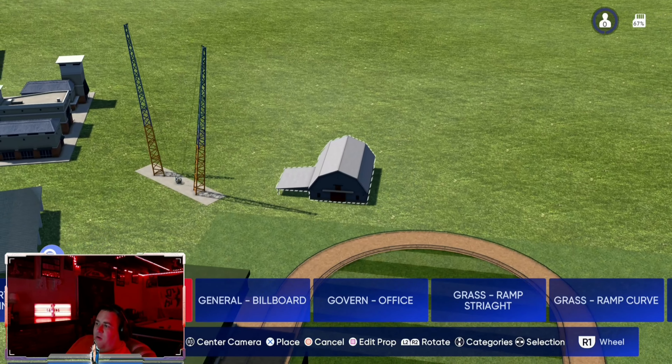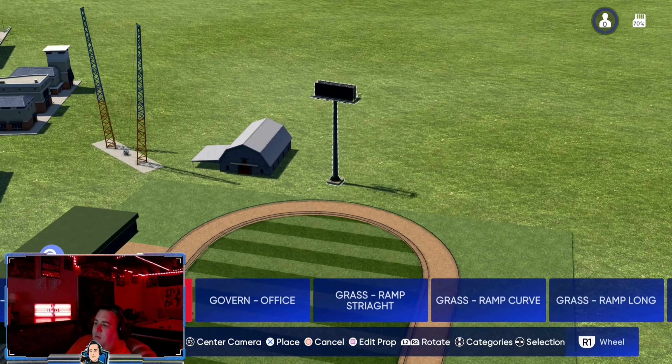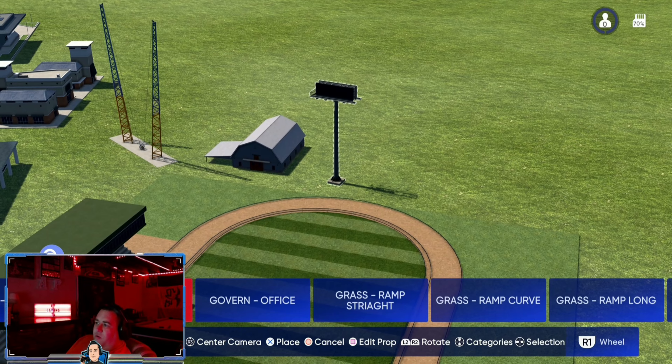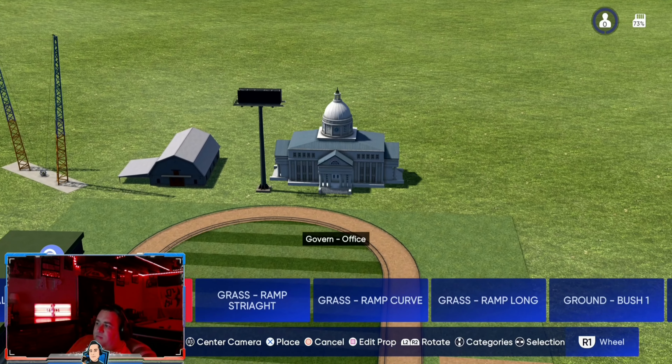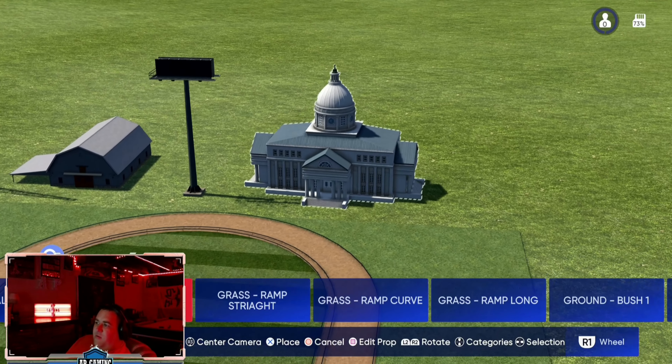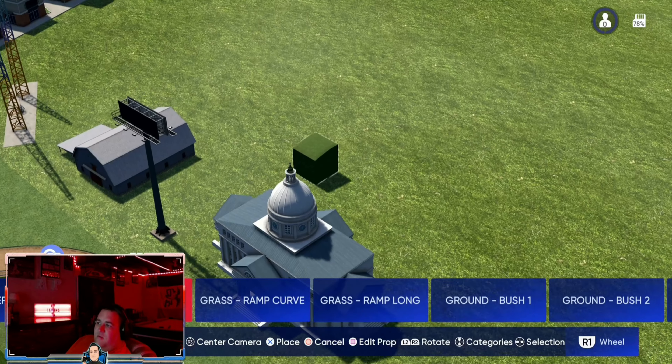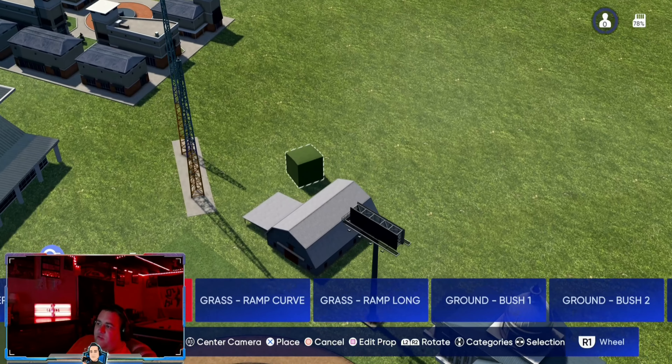This is a good one — a gray barn, smaller than the ones we already have. We have a new billboard, a little state capitol-looking building. Huge addition so far.